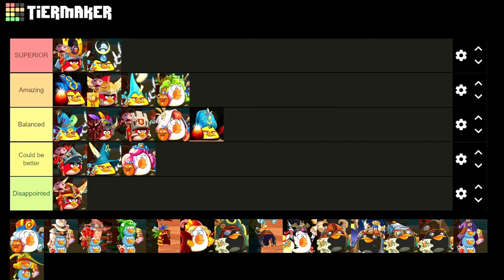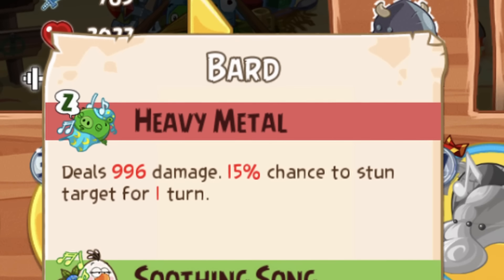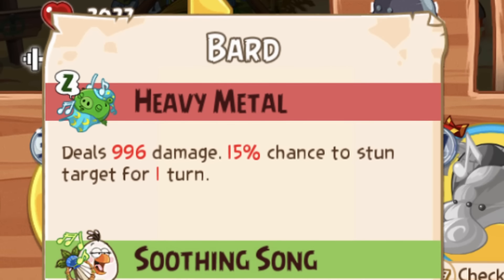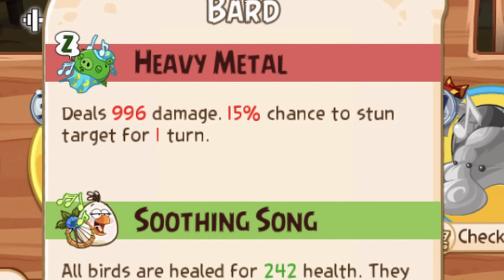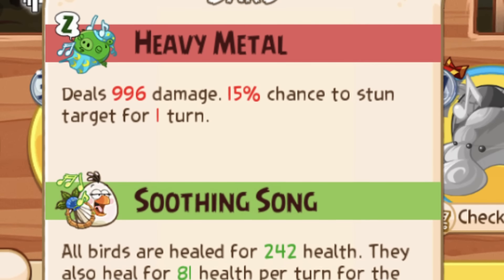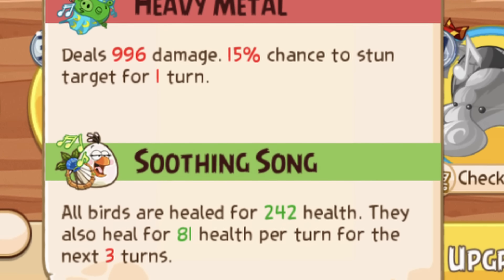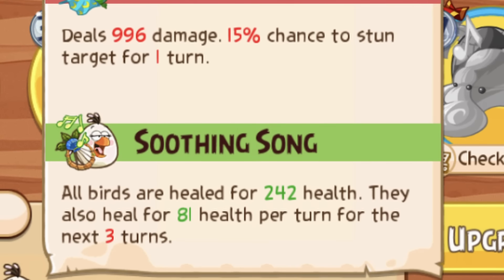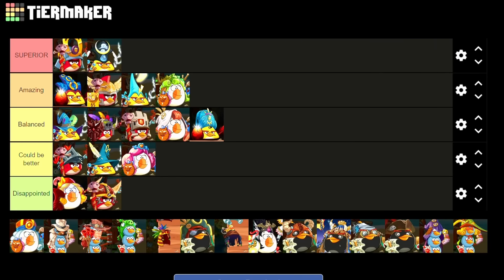But a class that will go into low D tier is the Bard. It looks good on paper like the Princess, but it just falls apart when you really look at the details. The healing you get isn't enough, and the 15% chance to stun enemies literally means nothing. By the time you will stun an enemy, they would already be dead several times over. I know there are people who like this class, but I just can't put it high. I have to stick it to D tier.